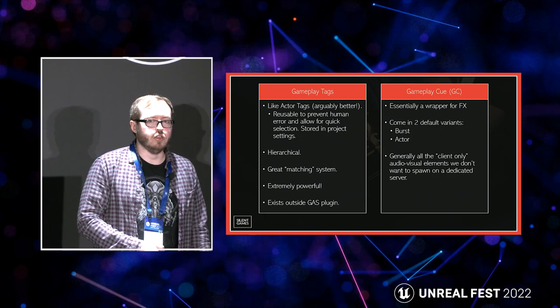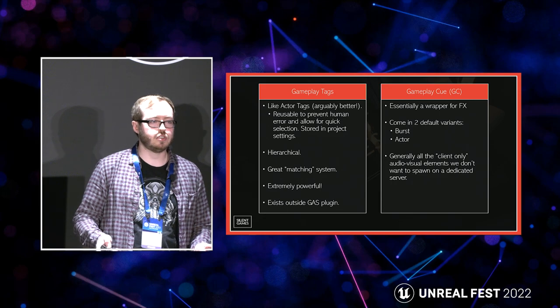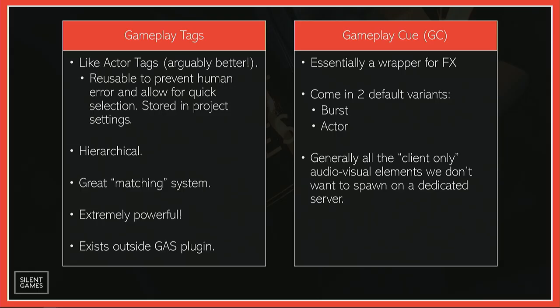Gameplay Cues are essentially a wrapper for your effects — normally things you don't want running on dedicated servers, like blueprint actors or burst actors. A burst actor is something fire-and-forget, like a hit impact on a wall where you quickly spawn a Niagara particle system at a certain location with a certain normal and it immediately kills itself. Actors might stick around longer. You can tell a gameplay effect it has a particular cue, so if a character is burning, you might have a Niagara system continuously emitting until the gameplay effect is removed, at which point the gameplay cue is automatically removed too. It's a great way of separating visual and sound effects from the logic of the gameplay ability.